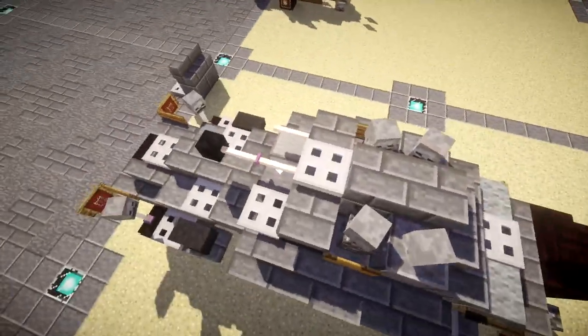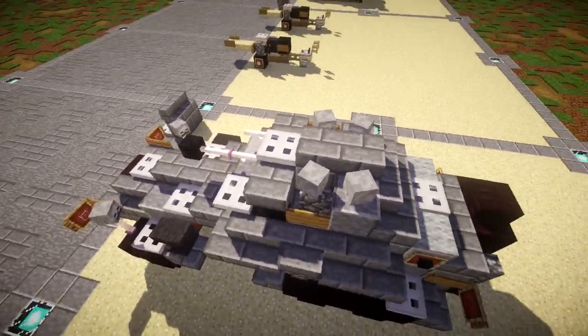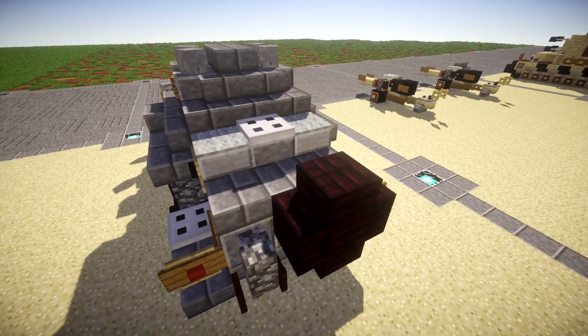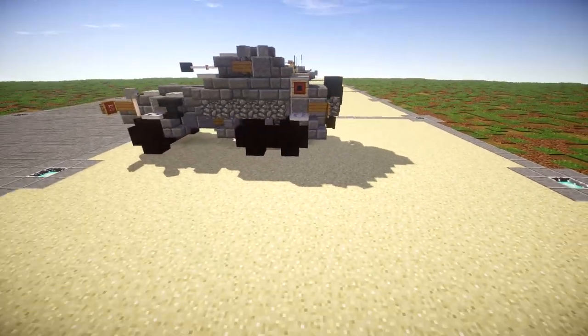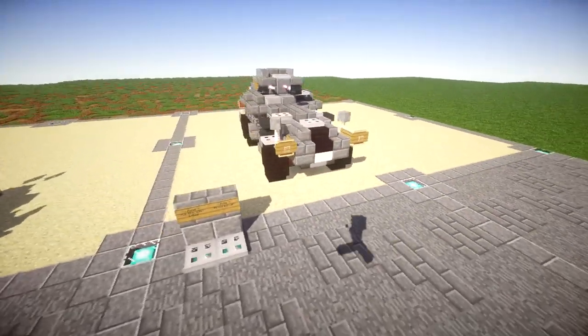We also got the turret up on top here. You have the coaxial machine gun and also the 20mm main autocannon. Continuing on to the back, you've got the rear section where the second driver could operate the vehicle from, tail lights, and a spare tire mount on the back. Overall, a really nice vehicle, and I love the way it came out.